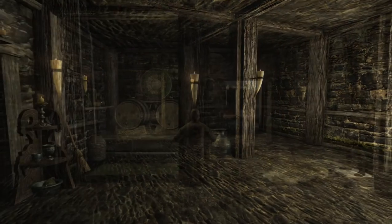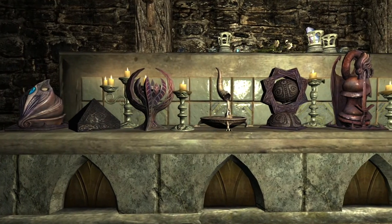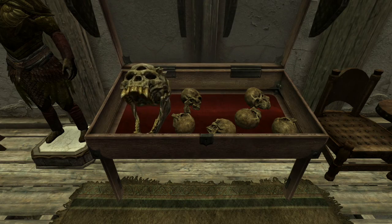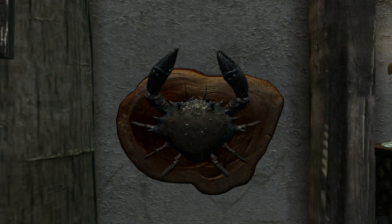Use the interior workbench to furnish each room with a large variety of craftable objects. Showcase your treasures with simple display cases and impress your friends with elaborate trophies — and even mounted mud crabs.